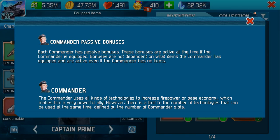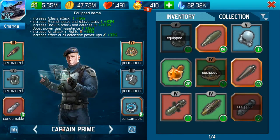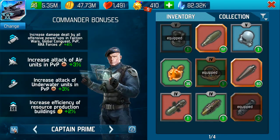Let me show you his passive bonuses. We've got Captain Prime here. If you go down to the icon to the left hand side of the base and click on that, he tells you that Captain Prime has an increased damage dealt by power-ups in Faction Wars and Global Conquest against KRA forces — a 4% increase. Player versus player for air and underwater is increased by 3%, and there's an increase in the efficiency of your resource buildings.